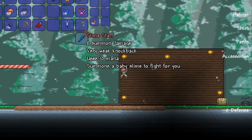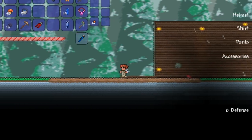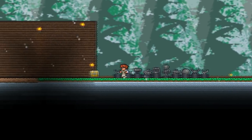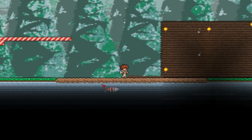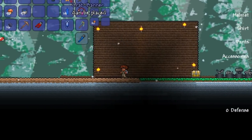The slime staff is a basic summoning tool and it summons a baby slime to fight for you. So there's the baby slime. I took inspiration from Yurimiya for this video — thank you very much. Your link is in the description. And let us begin.